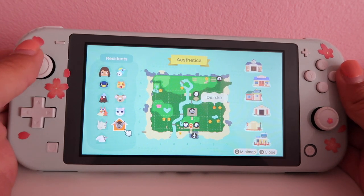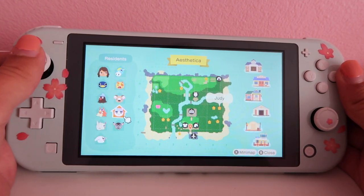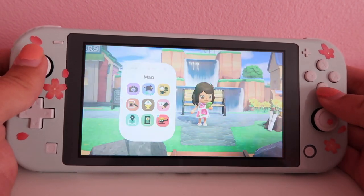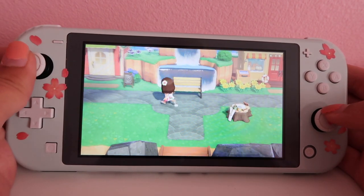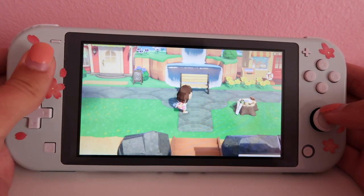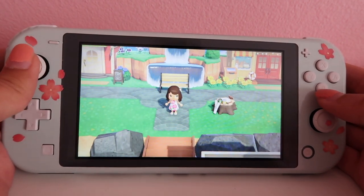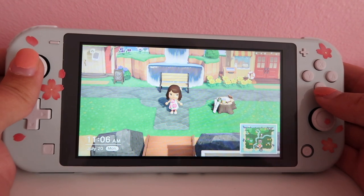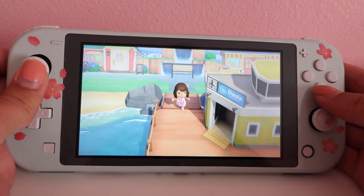And then we have Annalisa, Deirdre, Judy, Melba, Maggie, and Ed. Not every part of my island is full, but I just wanted to share what I've done so far. I want to create little updates so I can track my progress.